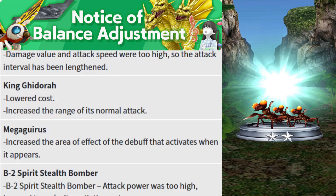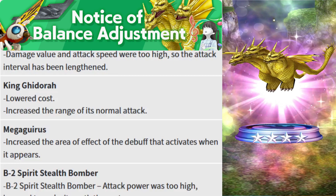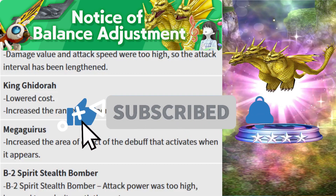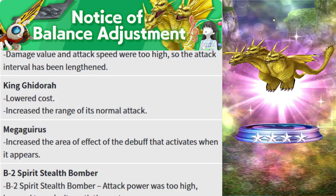Next is a buff for King Ghidorah, which has been a very low-profile unit in Godzilla Battle Line since Season Zero. Currently King Ghidorah has a cost of 8 to summon into the game. They may lower the cost — maybe to 5 — which would make me very happy because I keep getting King Ghidorah units from the Legendary Expedition map. If you are a King Ghidorah fan, comment below!